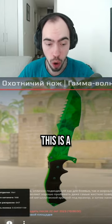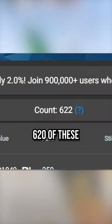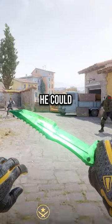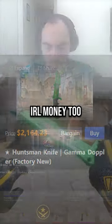Whoa! This is a Huntsman Emerald, the rarest Gamma Doppler phase you can open, which is why only about 620 of these exist, even though the knife has been dropping since 2021. Because of this, he could turn around and sell this thing for at least $2,000 USD, and that's real money too.